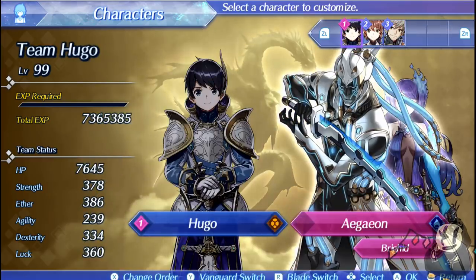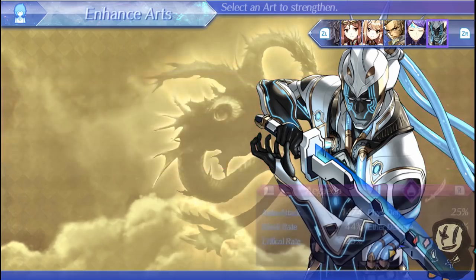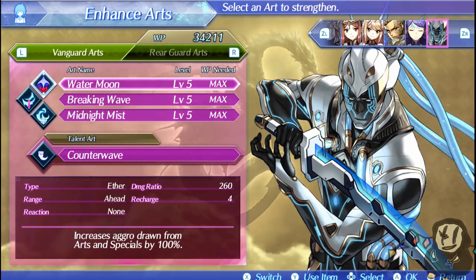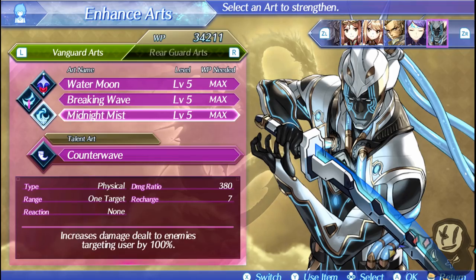Going over the blades — surprise surprise, Aegean finally makes his appearance. Just like Brigid and Mithra, the specials he had in Xenoblade Chronicles 2 are now arts in this game, and they're fairly decent. Watermoon increases aggro drawn and is very quick — I recommend having this be the very first art you cancel to help build up your specials. Breaking Wave has extremely long animations, but you'll be evading the entire duration of it, which is very good. Midnight Mist is a slow ability as well but hits multiple times.